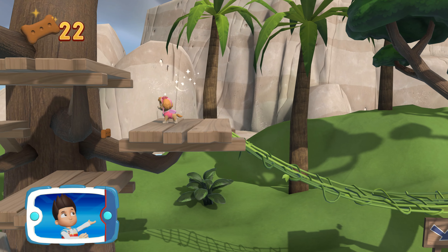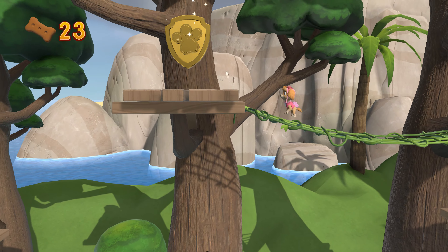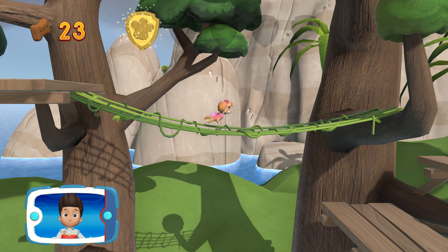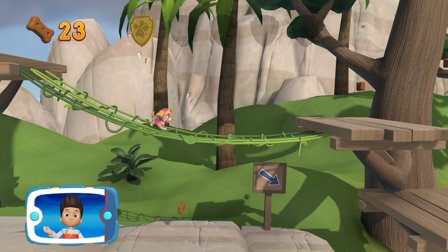Find and collect all the pup treats that you can. You've got the golden paw print — collect all of the golden paw prints that you find!